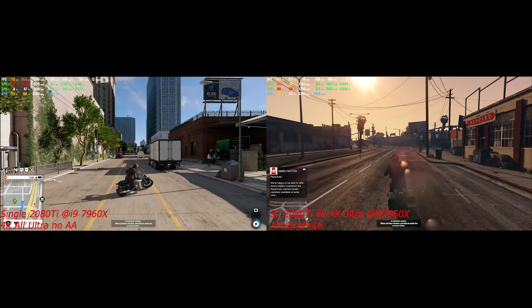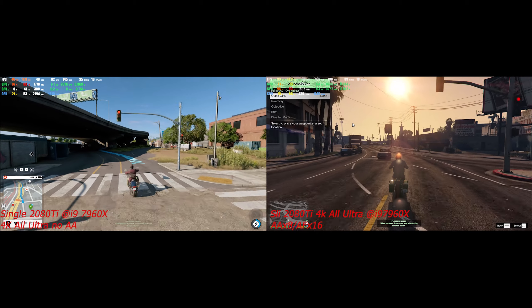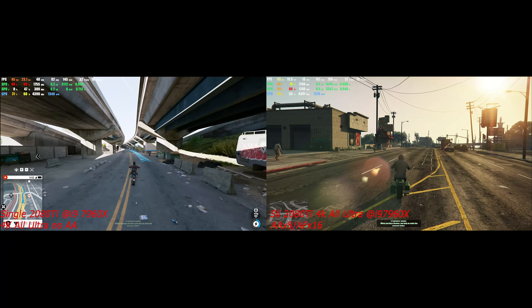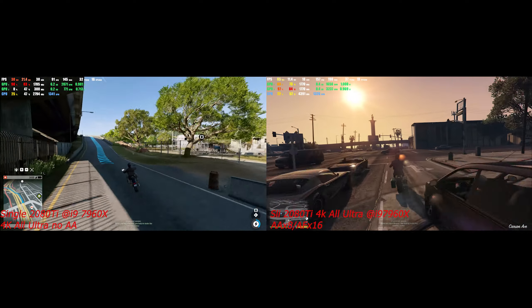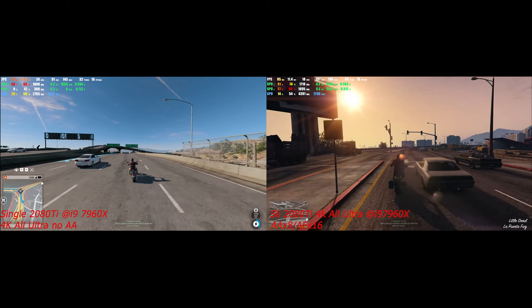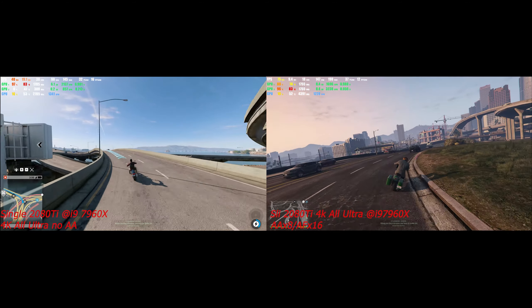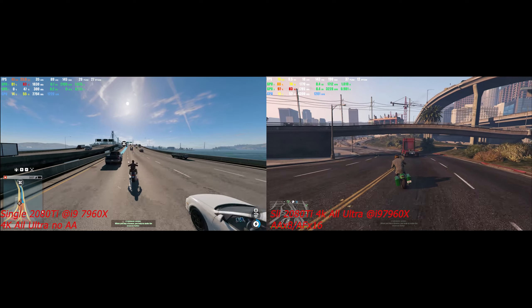We have here Watch Dogs 2, launched in 2016, tested in 4K resolution, all ultra, no AA — because there's no point applying AA quality settings in 4K resolution, but that's a different discussion. I've tried everything possible to get a decent framerate with the infamous ray-traced shadows enabled, because it makes the game look so freaking realistic.